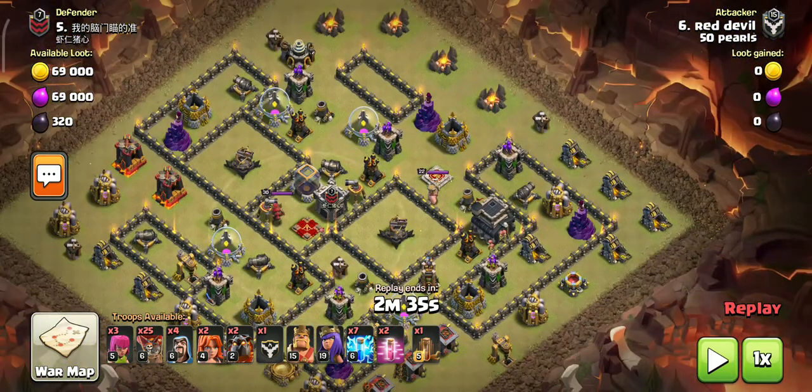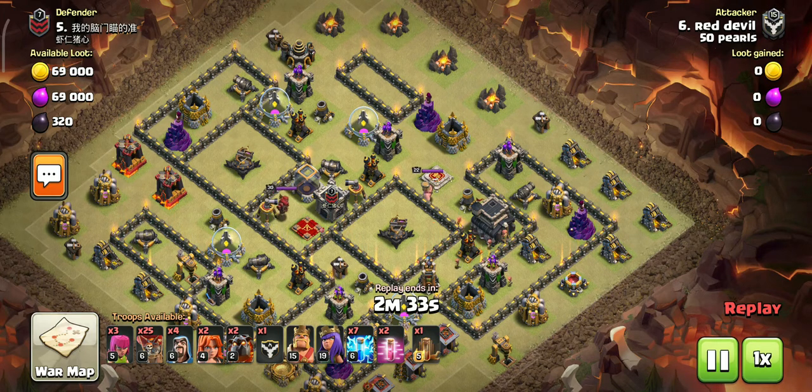So what happens in this attack? You have to remove the queen. If you don't remove with lightning, then you can remove the queen using your king and queen heroes.